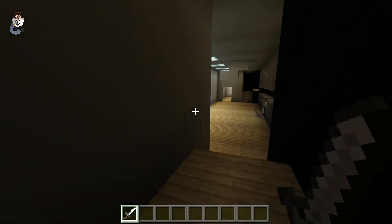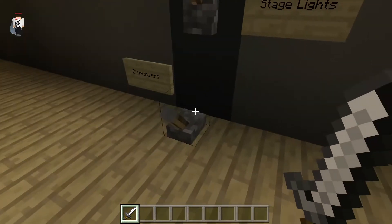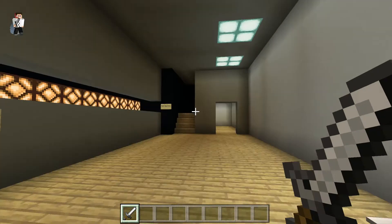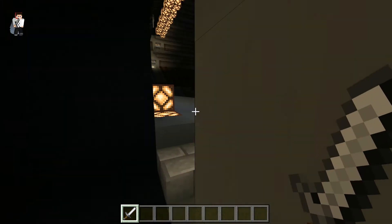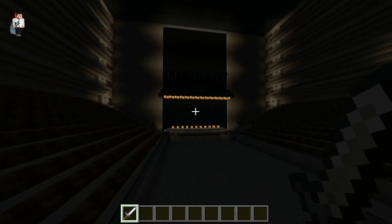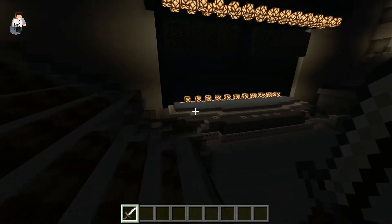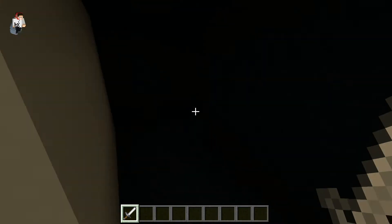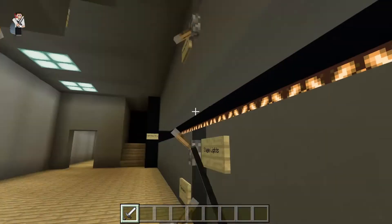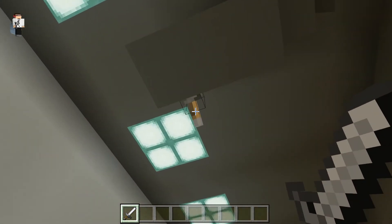I'm almost out of time, so real quick I'm going to turn on all the lights so you can see what it looks like. The screen lights are on — look at the outline of the screens. If you look back, this is what it would look like with all lights on. You can do more effects but this is the standard setup.